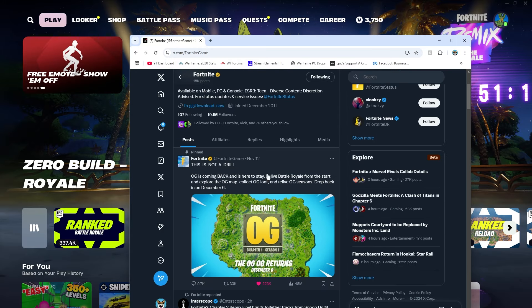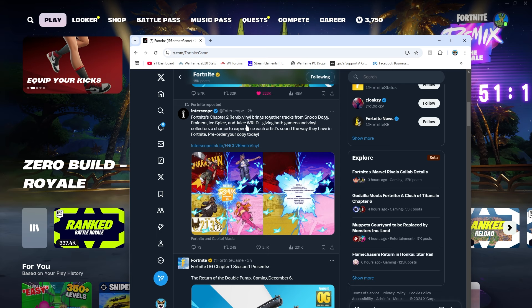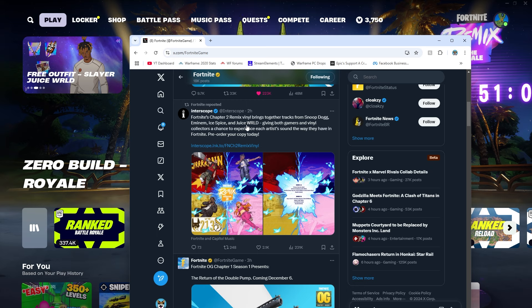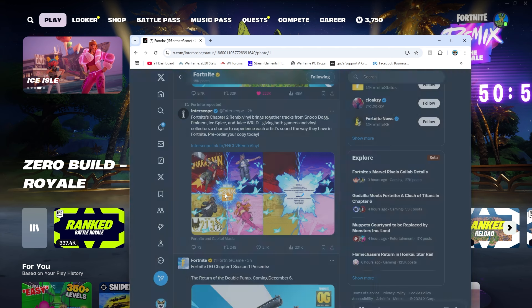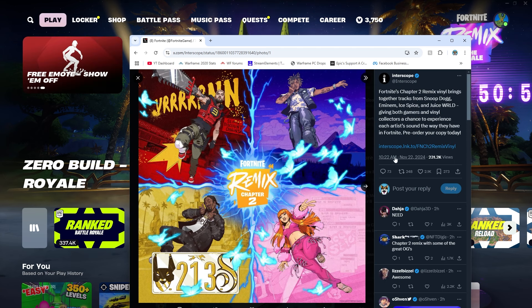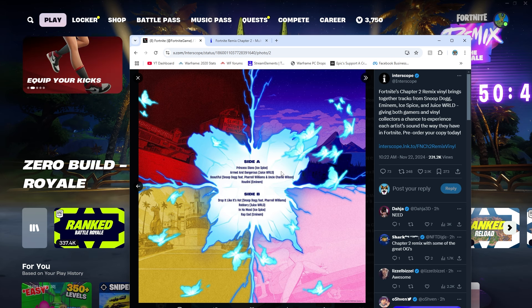Fortnite has been releasing a Chapter Two Remix vinyl that brings together tracks from Snoop Dogg, Eminem, Ice Spice, and Juice WRLD, giving both gamers and vinyl collectors a chance to experience each artist's sound the way they have in Fortnite. You can actually pre-order Fortnite vinyls for Juice WRLD, Eminem, Snoop Dogg, and Ice Spice. It has eight songs total — a little unfortunate, I wish it had more, but not bad.